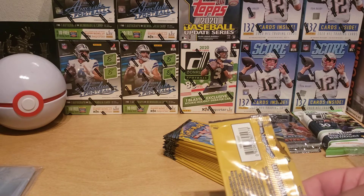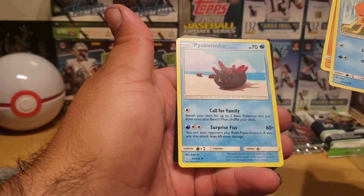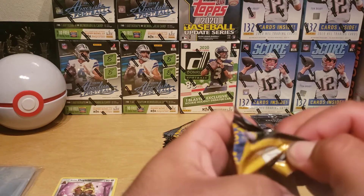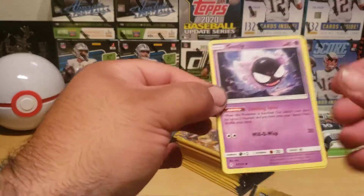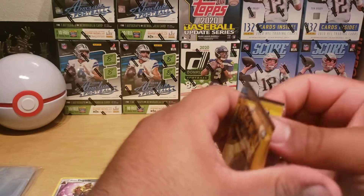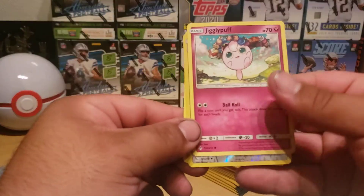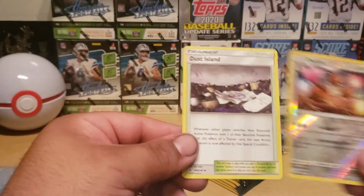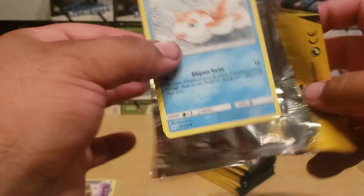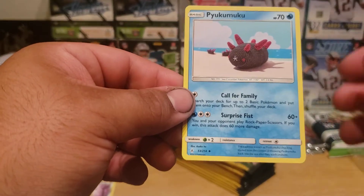Krabby, Riolu, Pyukumuku, Gastly, Cravanha, Metal Pod, Jigglypuff, Dodrio, Dustox Island, and Loudred.